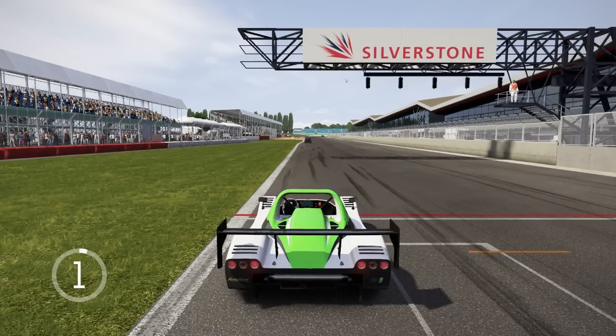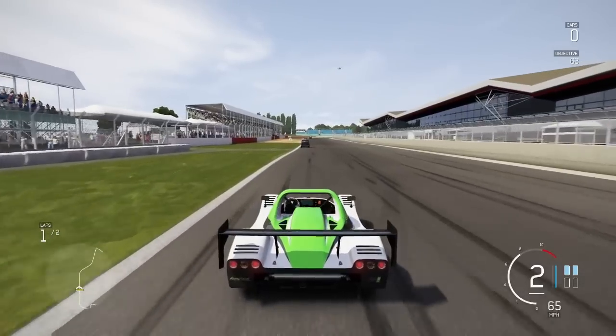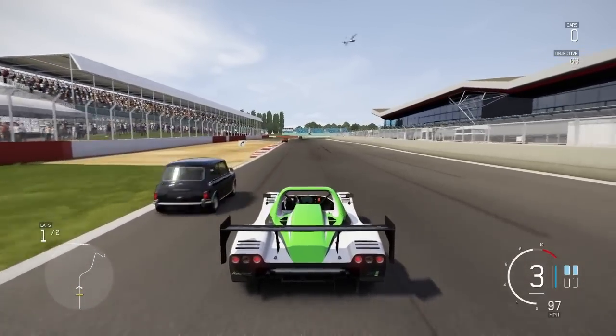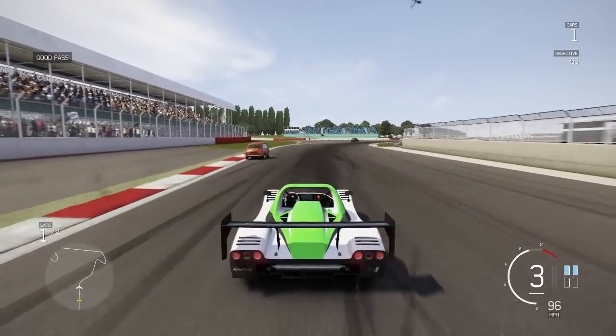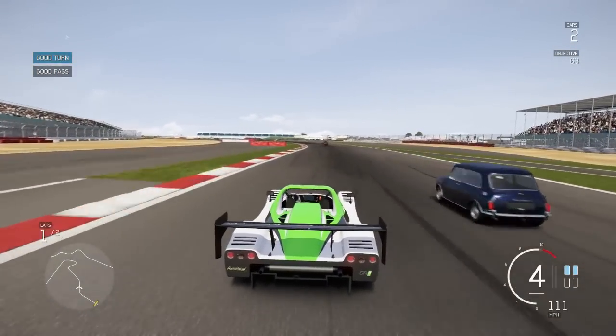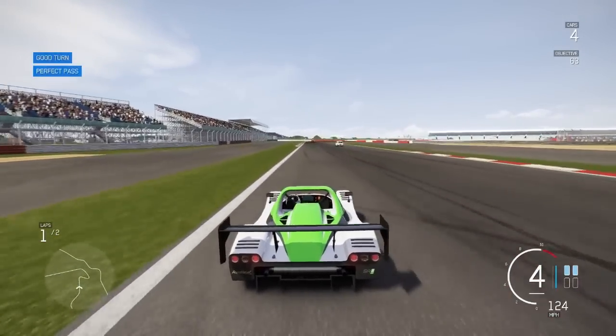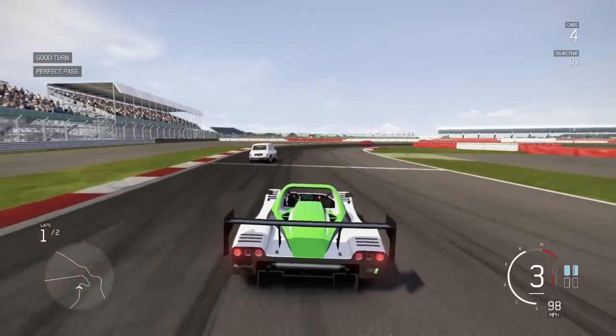I'm expecting this car to be a bit of a handful. Let's see. It's got obviously quite a lot of power, but sometimes these cars are actually really grippy — these track toy cars. So essentially these passing challenges are just trying to lap as quickly as you can whilst avoiding a load of really small cars.